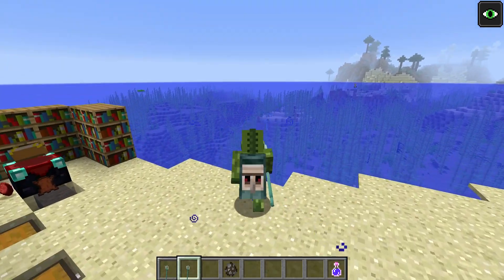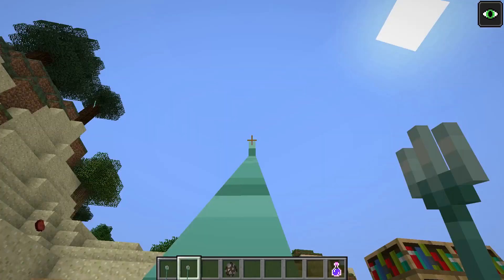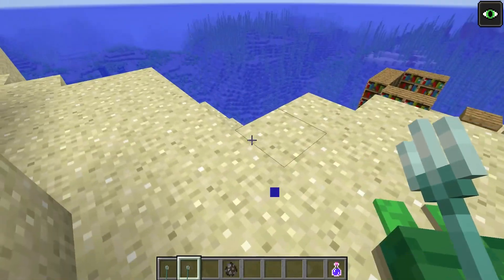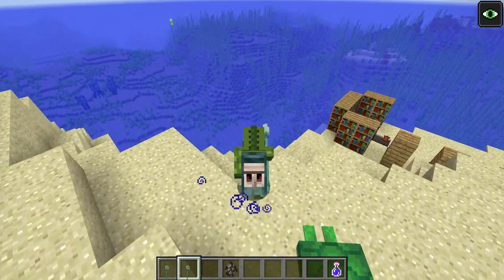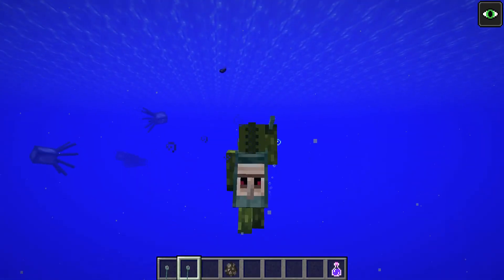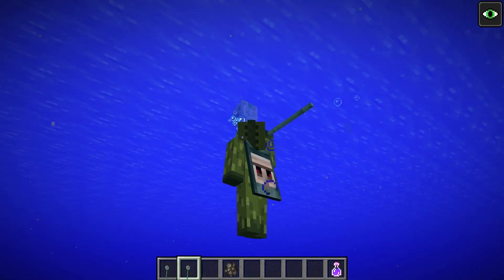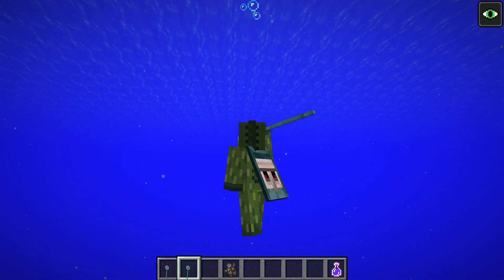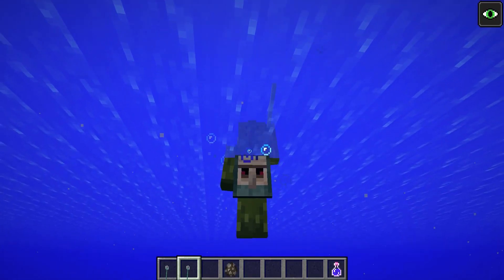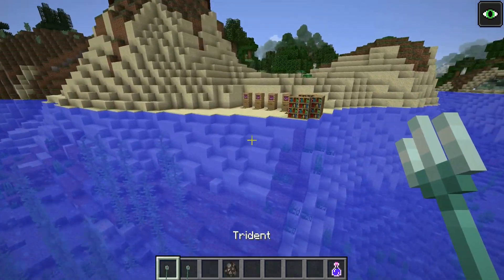If I try Riptide above ground — no, you can't do it above ground. So Riptide only works with water, which makes perfect sense. But if you really wanted to, you could come to the water's edge and throw yourself out like that. It's so fun. You have to be in the ocean for this enchantment. You can see it also does damage — there's a creeper nearby — but the fact that you can leap out of the water like a dolphin is absolutely brilliant.